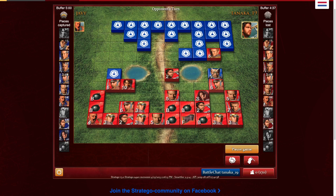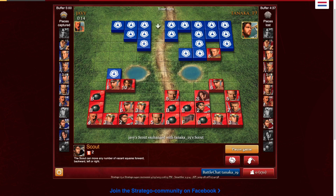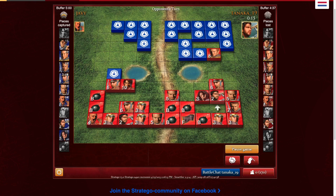This guy still has a major. I probably shouldn't have done that, but then again it did come from the front row so it was totally fine. That kind of sucks — I was trying to scout the piece directly in front of my captain. This guy's just making it difficult for me. I probably shouldn't have moved that scout right after he exchanged them because that makes it kind of obvious. You never want to do that.